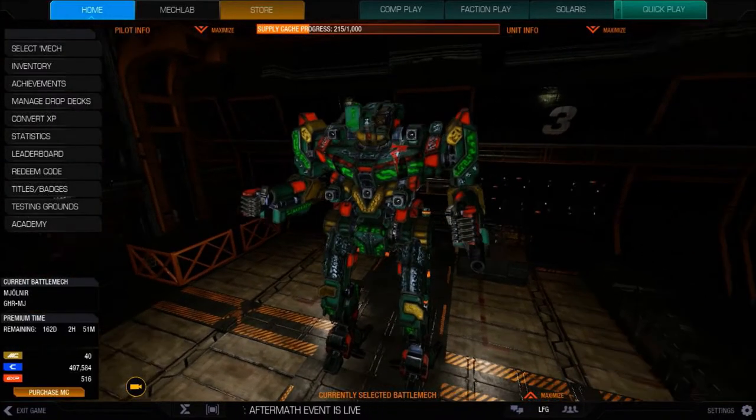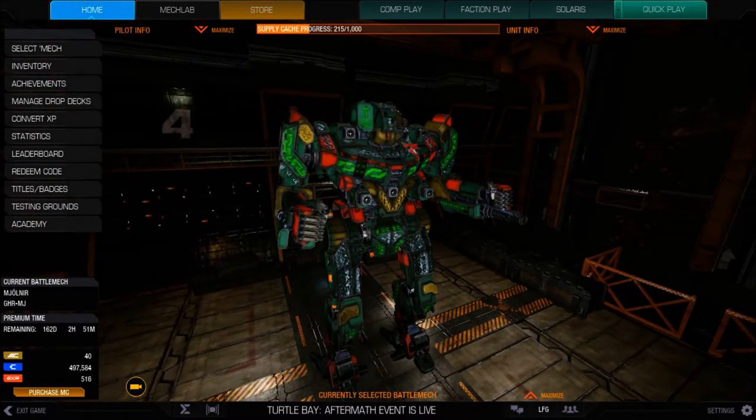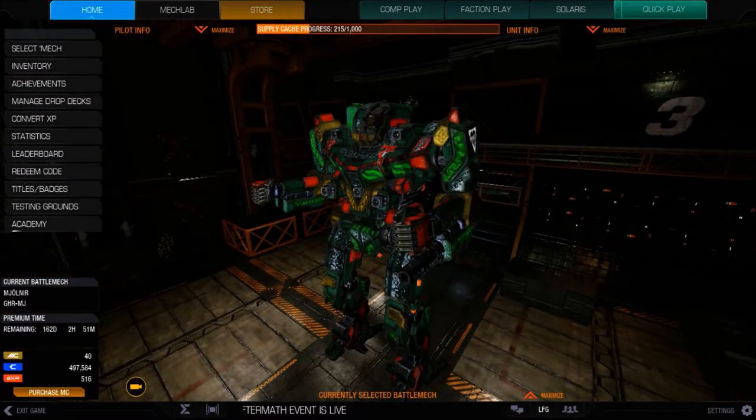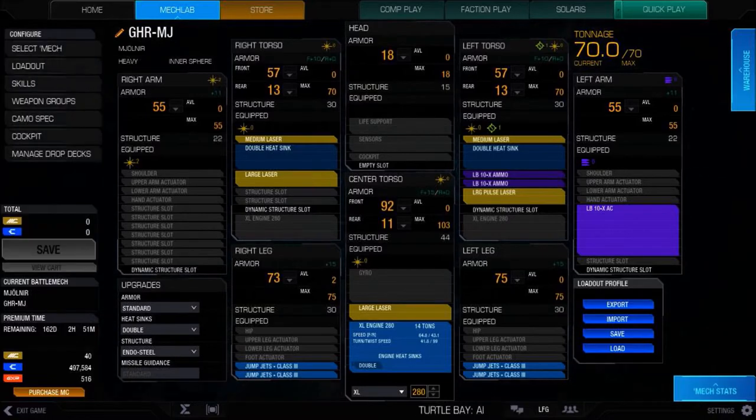Common builds on the Grasshopper are usually PPCs, medium pulse lasers, large lasers, stuff like that. I've got quite a build today and it's a pretty gnarly one. So with that said, let's take a look at the build.